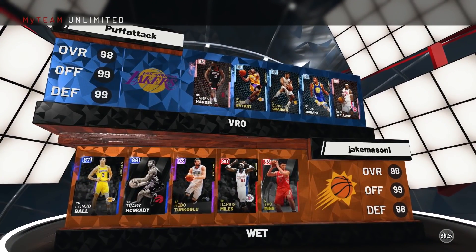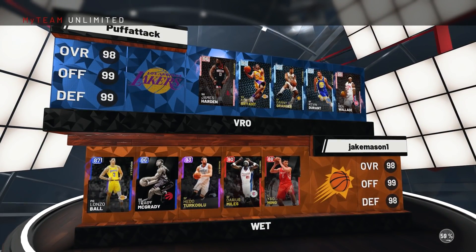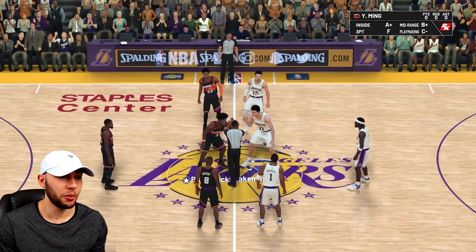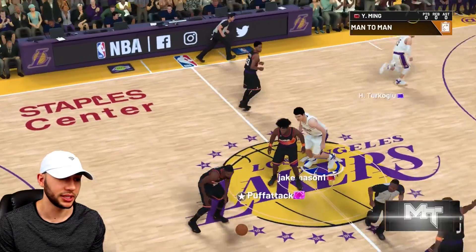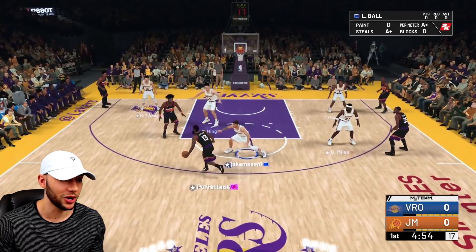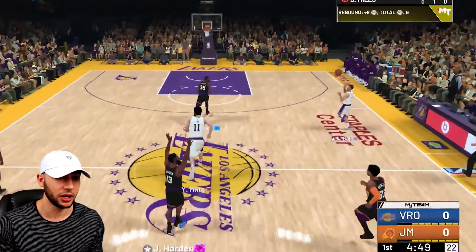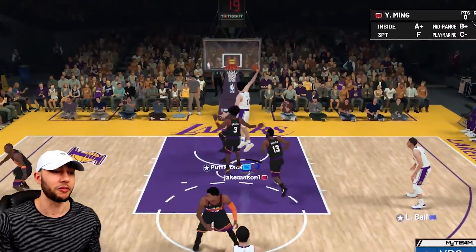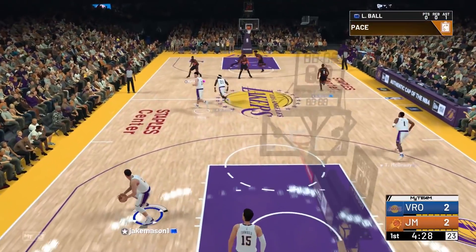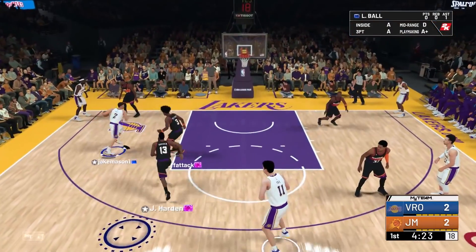Checking out our matchup for this game — we got an insane matchup. He's got Pink Diamond Harden, Kobe, Danny Granger, Kevin Durant, and Pink Diamond Ben Wallace. If we wanted to test our budget squad, we definitely got it today. Tip off time with Yao Ming — we both missed it, somehow Ben Wallace gets it. First possession going to be on defense, Lonzo going to have Pink Diamond Harden as his matchup. We got the lateral quickness for it — that's a great contest on the first shot. Lonzo picks up his first assist to Yao Ming. Yao Ming out and running with Lonzo Ball — one downside of Yao Ming is his really bad speed.